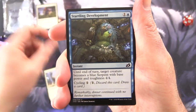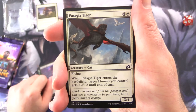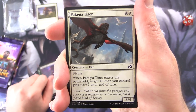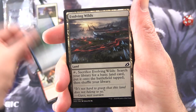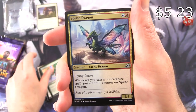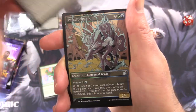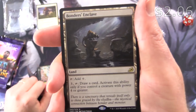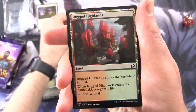We have Imposing Vantasaur, Startling Development, Bristling Bore, Unlikely Aid. Patagia Tiger — Creature Cat, 3/4 for 5 with Flying. When Patagia Tiger enters the battlefield, target Human you control gets +2/+2 until end of turn. Shredded Sails, Hampering Snare, Evolving Wilds, Blood Curdle, Plummet. Sprite Dragon — I think that one's still over a buck, I'll chuck it in. Unbreakable Bond, Parcel Beast Showcase. The rare is Bonders Enclave — a land, tap for colorless; for 3 and tap, draw a card if you control a creature with power 4 or greater. And a Rugged Highlands.